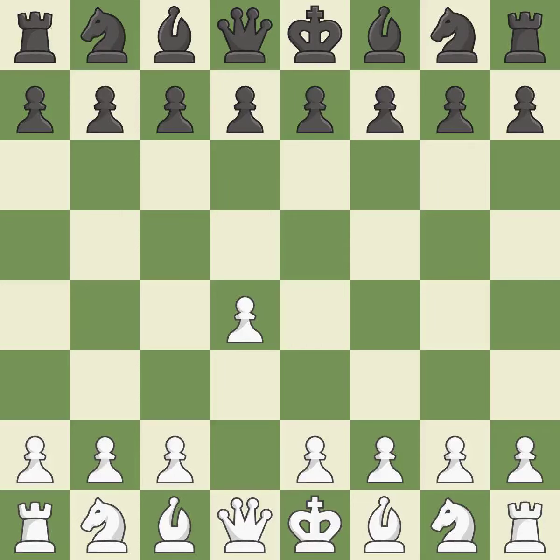Opening with the queen's pawn. The move d5 establishes control over the e4 square, frees up the light-squared bishop, and builds a presence in the center. A wing pawn is available in the queen's gambit to attack the center and divert black's attention away from the e4 square.